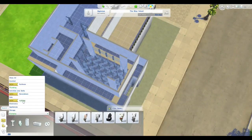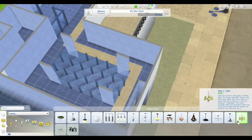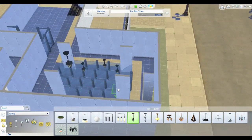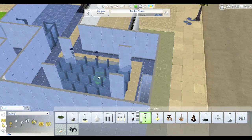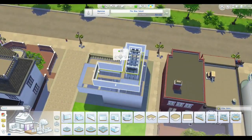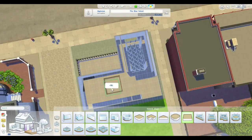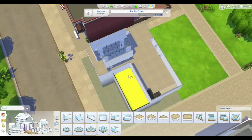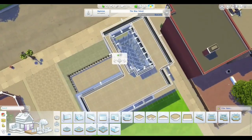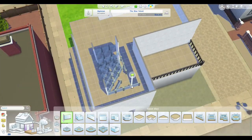We actually made another level - a third level - but there's not going to be anything on it as such. It's more just to repeat that glass fencing ceiling decorative aspect, so you can see up to another one. I also thought it looked nice with the roofing. Maybe we could put a secret storage room up the top, or even a woohoo bedroom or something like that - but that might be a little bit too dark and sultry.